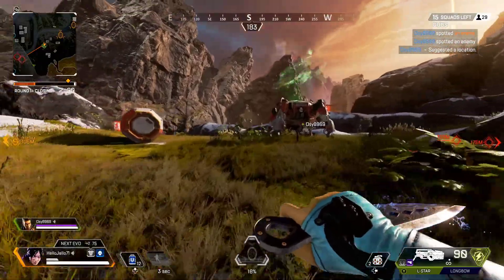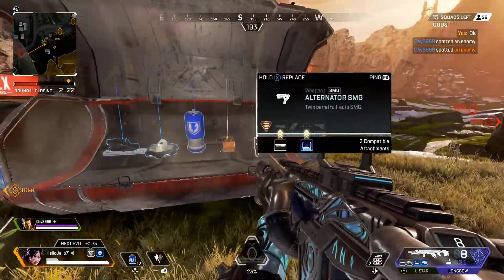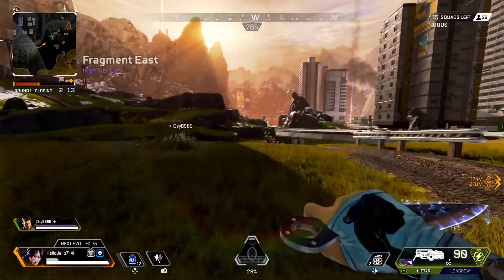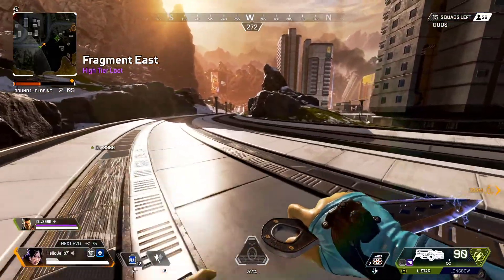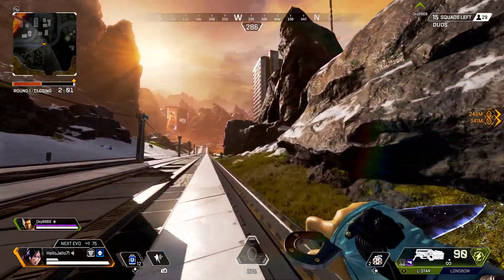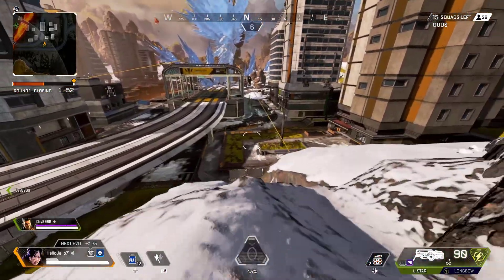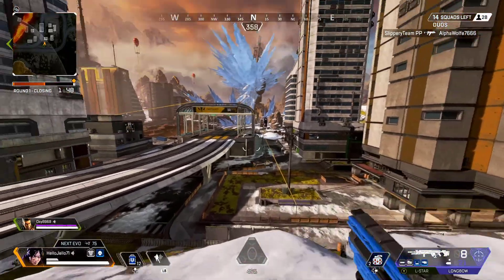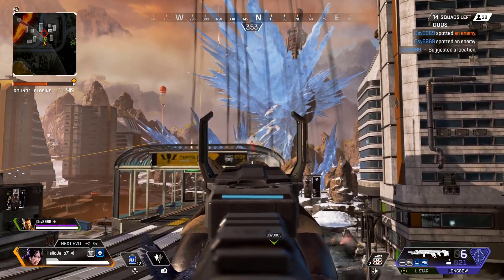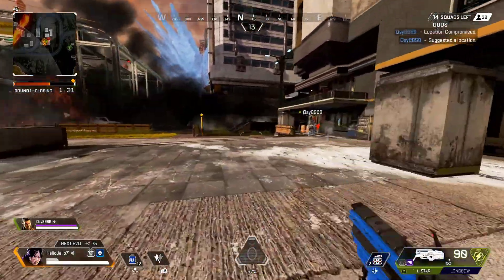Hostile spotted! Too many of them, I'm just getting some stuff. We'll come here, let's go this way and get some stuff. Where do we have to go? Target spotted. Let's check out this area — I've got a few attacks from here.